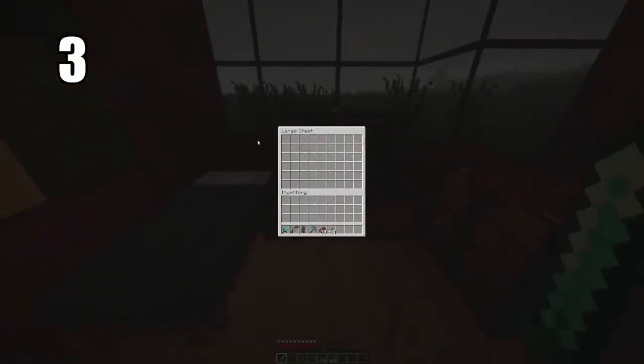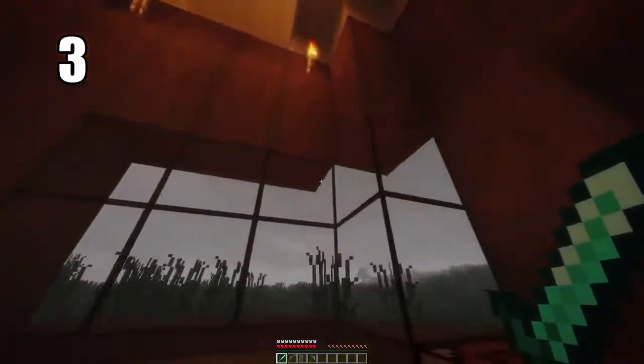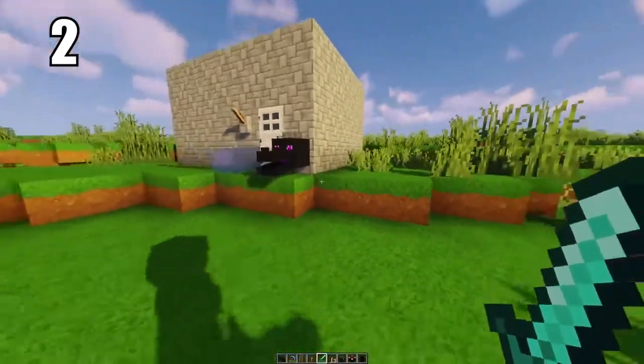Tip number 3: putting two chests back to back makes a double chest, and they're unbelievably useful. You have so much room — practically more than you'll ever need. You can have an entire storage area of just double chests. They're easy to pull from and look stylish as well, so there's no reason not to have them.